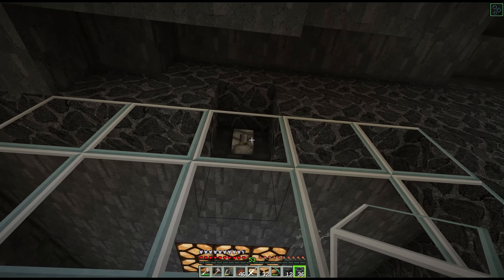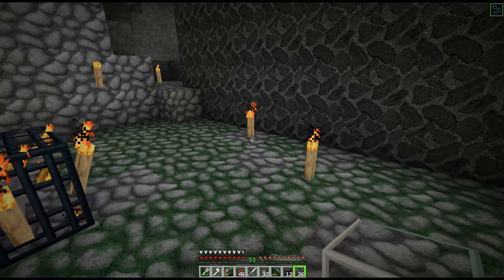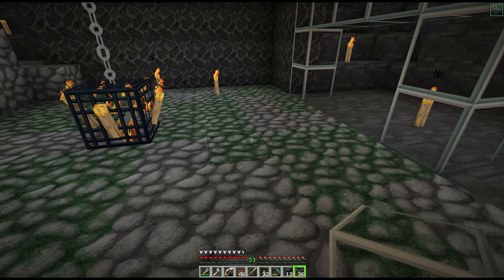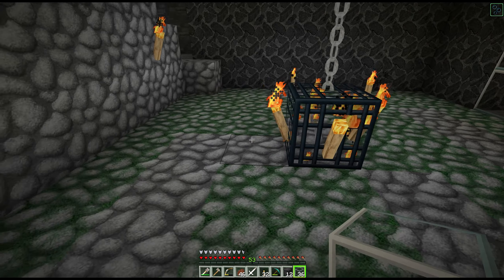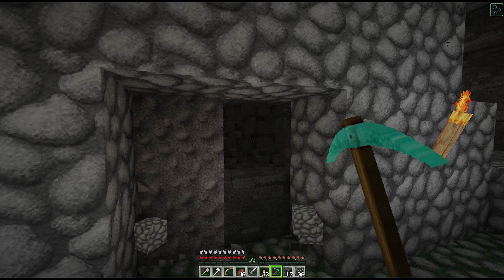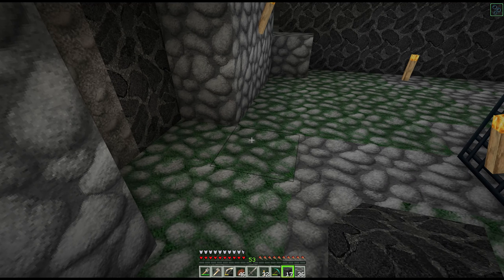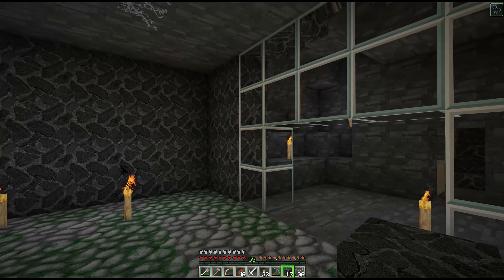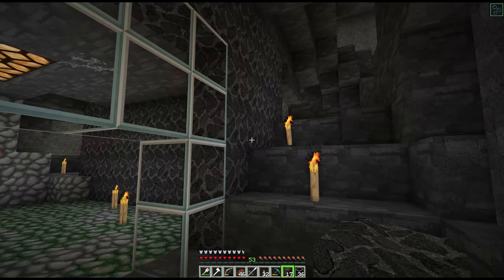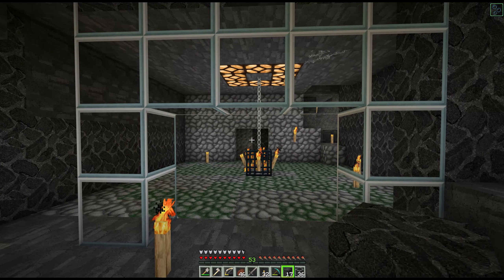All righty, so where are we? We got one, two, three, four, five, six, seven, eight, nine wide, one through eight in the other direction, and of course this is going to come out one more and be replaced with cobbled deep slate. There we go — nine wide. So I'm going to finish the border and then make a cut and then come back and we'll start digging down together. Then we'll do the elevator, move the wiring, and blah blah blah. It's a lot of work to do this while I talk, so I will be back in a little bit.